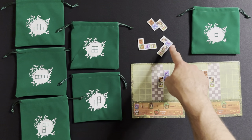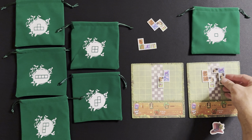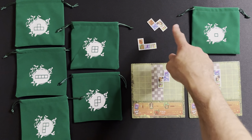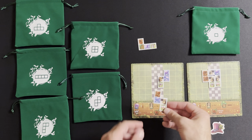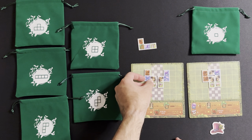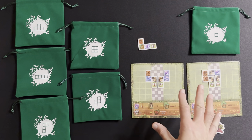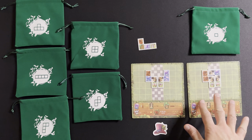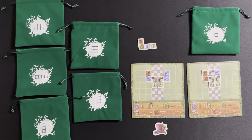There's still one extra in the market, but now that player can choose any of them — they can choose the one that was already there or one of the newly drawn ones. Play passes clockwise to the next player. Say they want to go for the one that was there before because there's another chess piece — we'll talk about that in a minute. They place that there, the round ends, and the first player marker passes to the next player clockwise. Play continues until one of the players can no longer place a polyomino piece on the board when it's their turn.